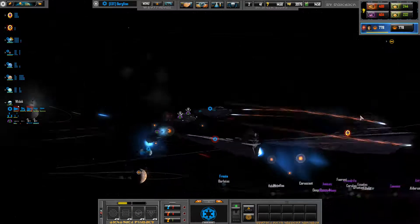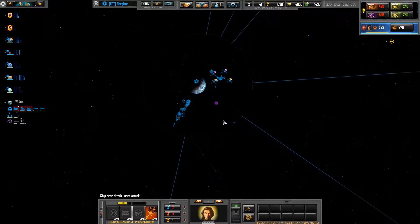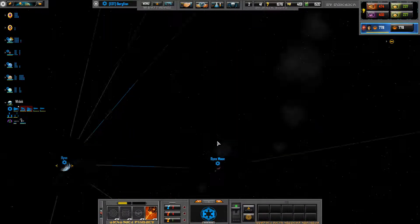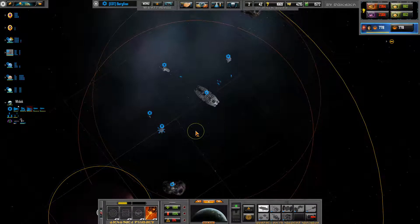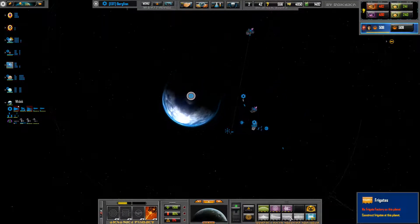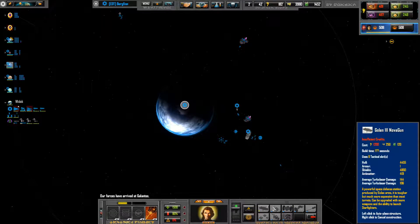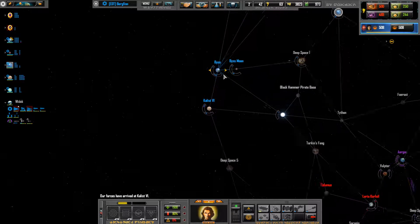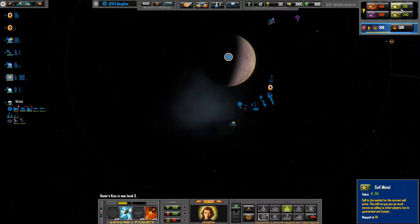Did my ally start construction on a titan or something else? Oh no — my ally has a titan already. Wow, what — under attack. I don't think I can keep up with this pace at all. That is nuts. I mean, quite simply, how?